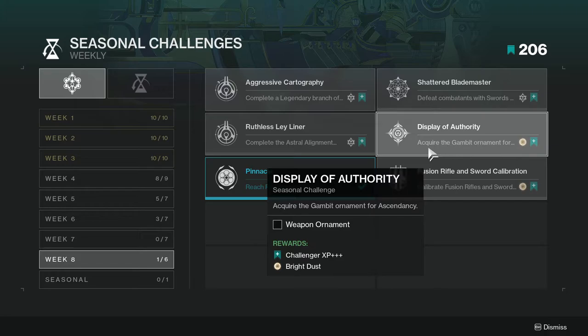For Display of Authority, acquire the Gambit ornament for Ascendancy. This one's going to take a while because unfortunately, even after you get the rocket launcher from another activity, it still drops the rocket launcher again, so you have to do it all over again. That's very unfortunate.